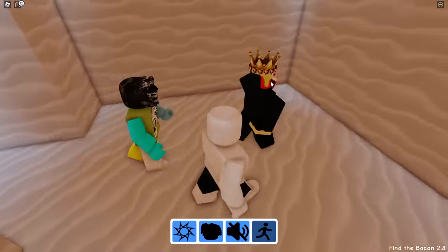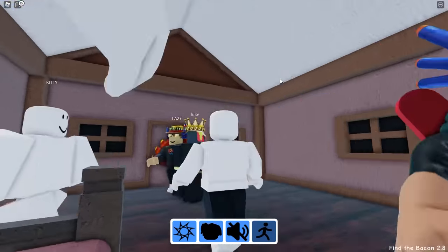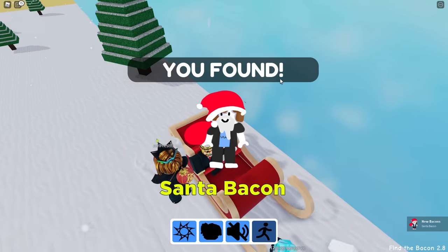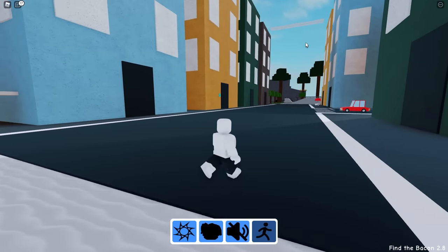Let's head into this igloo. I don't see anything in here. Let's climb up this big ladder — there's a house up here. But no silly bacon. Oh look, there's a bacon in Santa's sleigh! I think we're done with this area, at least for the easy ones. Let's move on to the city.